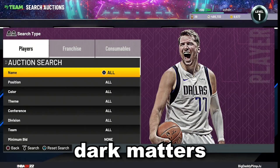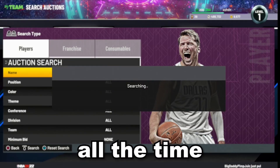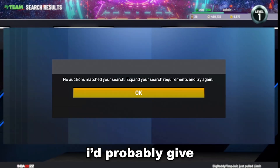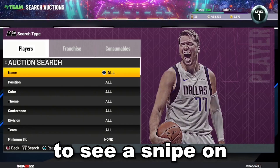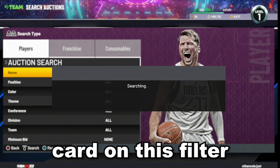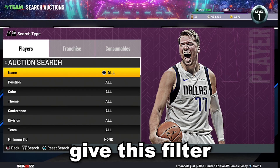Seeing Dark Matters and even Opals is kind of rare on this filter, but it's definitely possible — people see them all the time. This is a pretty consistent filter. I'd give it around 20 to 25 minutes to see a snipe. Literally every single card you see on this filter is profit because you can't sell a card for lower than 500 MT.